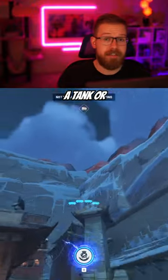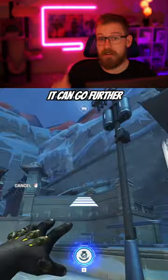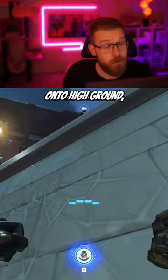Using a slam to engage past the tank or onto high ground can be okay, but just remember it's best for escaping because it can go further and it can reach high ground, which punching cannot.